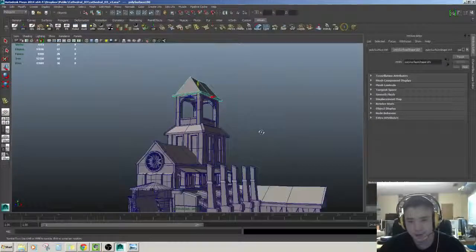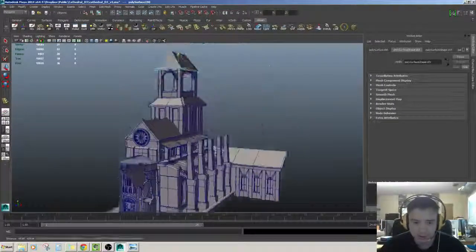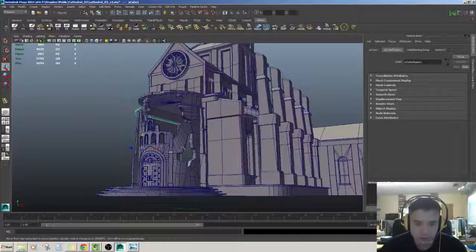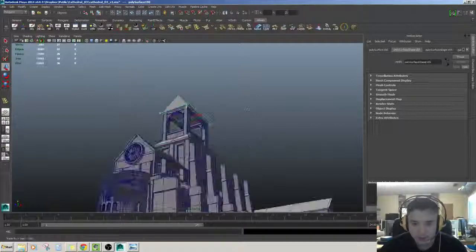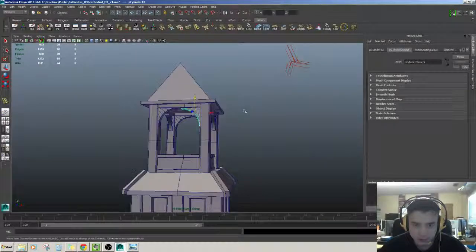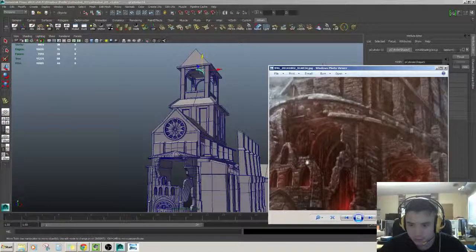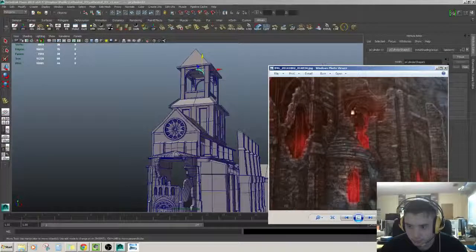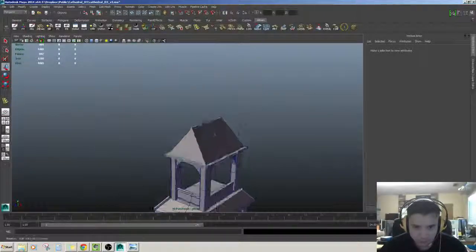You know what I just realized? I still need to model the inside of the cathedral. I still need to figure out what's going to be inside here, so I still need to break that down. But before I do that, I'll finish this all off. I might do simple things, like take this piece here and just reuse it. There's a lot of inside arches and stuff like that in here, but it's okay.